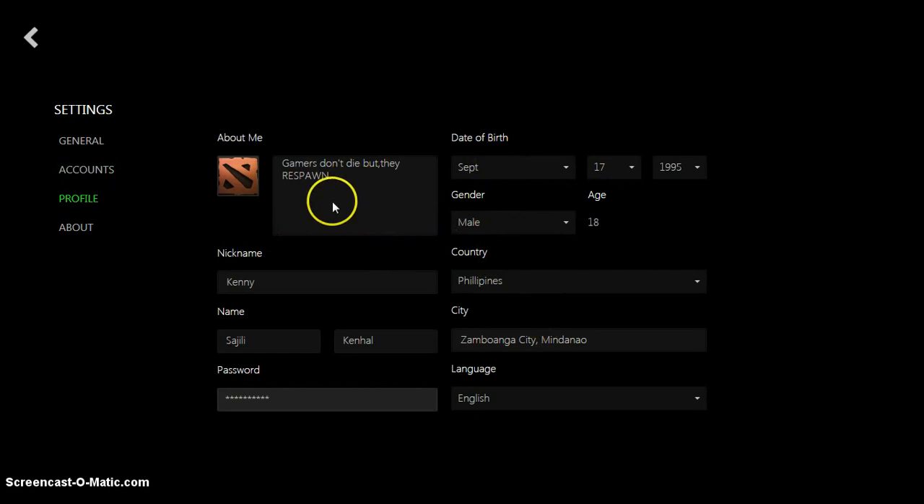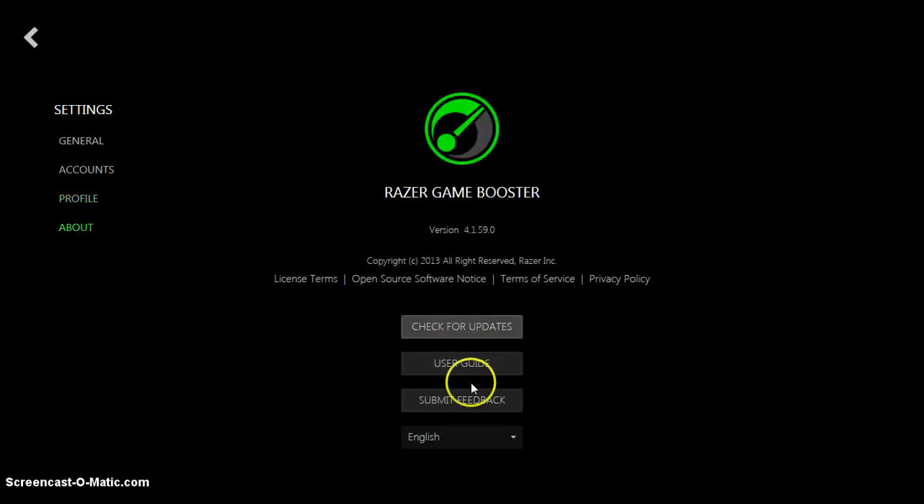Then your profile. You can check for updates, the language, the user guide, and if you want to submit some feedback about Razer, you can do it here.